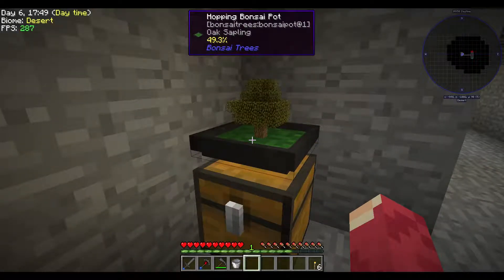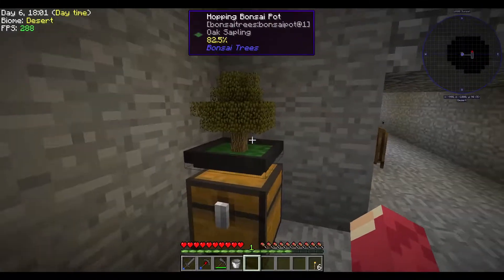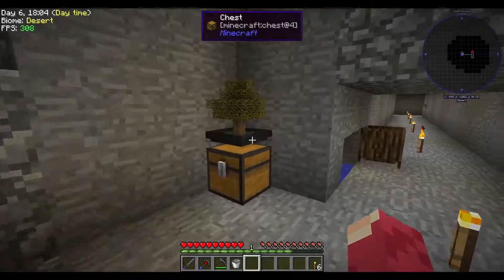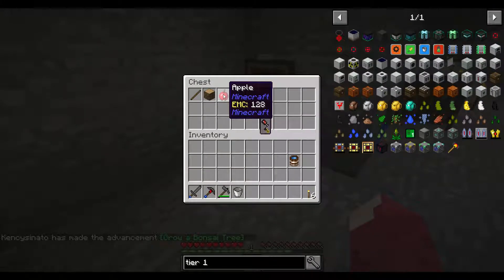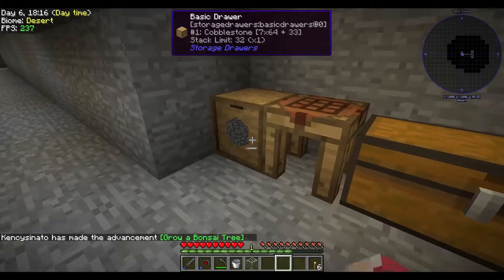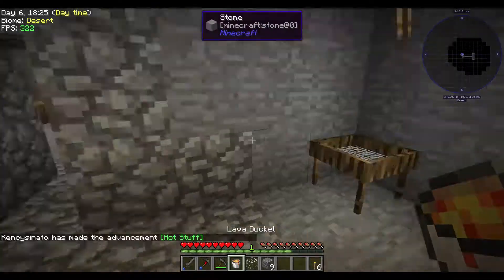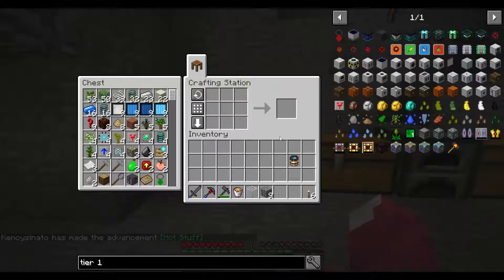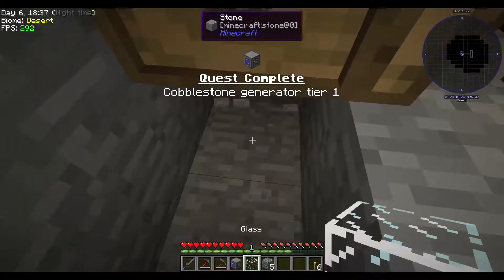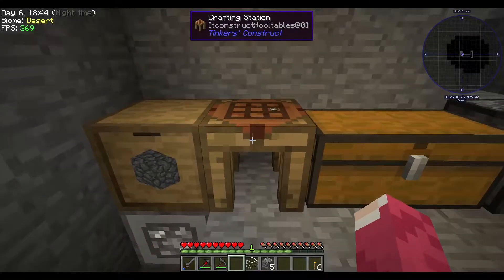I'd like to get some more apples so I can make an apple tree sapling. It takes about 30 seconds to make — I remember showing it in the ore dictionary. We already have one and need two more. We need three pieces of cobblestone. Let's take some lava and the fresh water — tier one cobblestone generator, plug that in, and very slowly we have cobblestone generating.